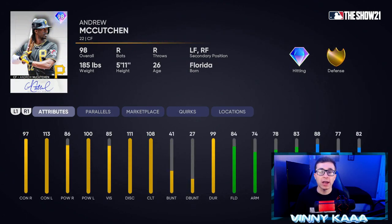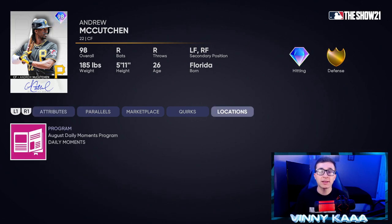At number two, we have the 98 overall Andrew McCutchen card with diamond hitting and gold defense. This card looks really good at the plate, looks good in the field, and has good speed. 97 contact against righties, 113 against lefties, 86 power against righties, and 100 against lefties — so he's a little bit better at the plate than Byron Buxton. He's not the fielder Buxton is, so if you want to swap them, I'm cool with that. 84 fielding, 74 arm, 78 arm accuracy, and 83 reaction time with 88 speed and 77 steal. If you want to collect the McCutchen card, you have to complete your August daily moments.